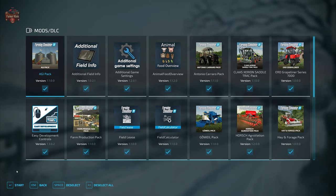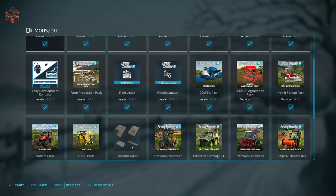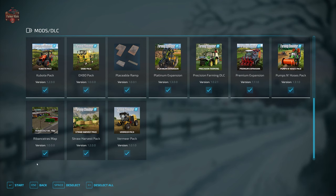In addition to the ramp, we are going to be using the mods we typically use when we look at maps. They are additional field info, additional game settings, animal food overview, field lease, field calculator, precision farming, and straw harvest.